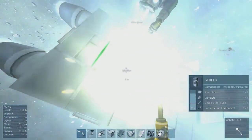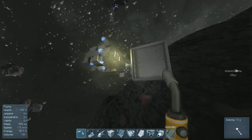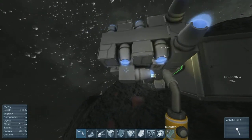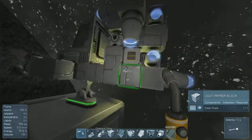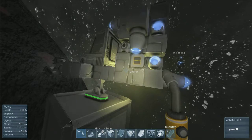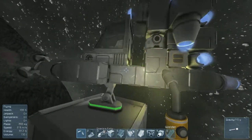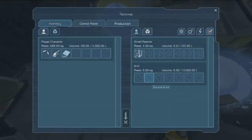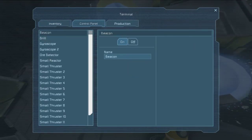Boy, that's bright. Yeah, that's the problem with the beacons. I initially used to put them above the cockpit and then you end up with this dirty yellow glow over everything. So you get to name the mining ship now, considering you've built it. And if you name it 'mining ship', that's it.